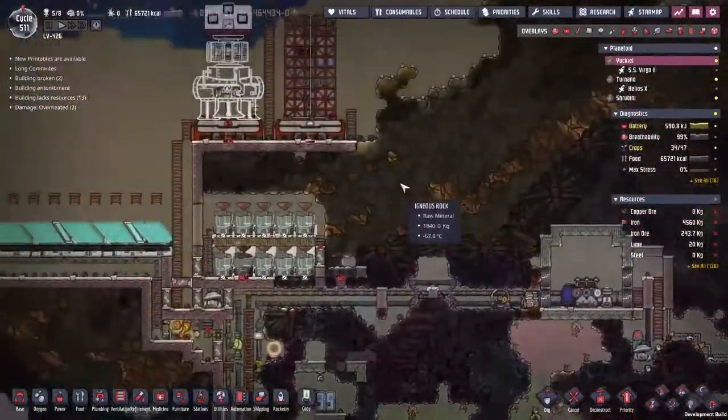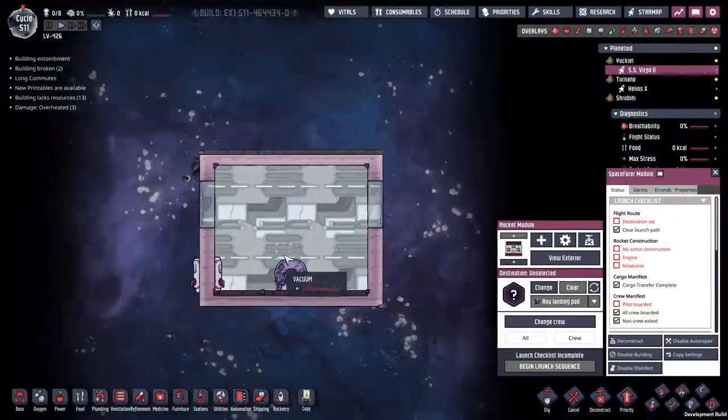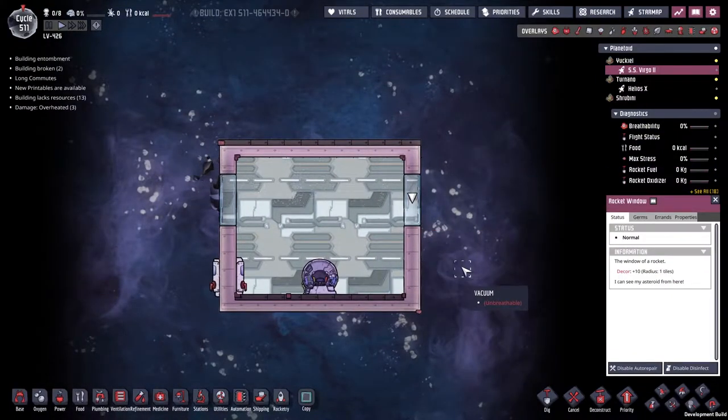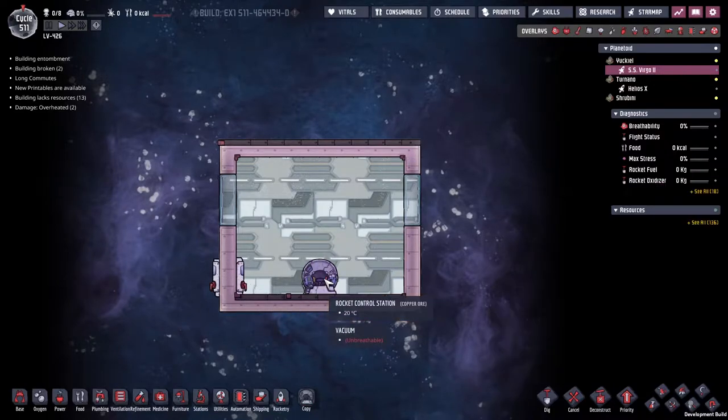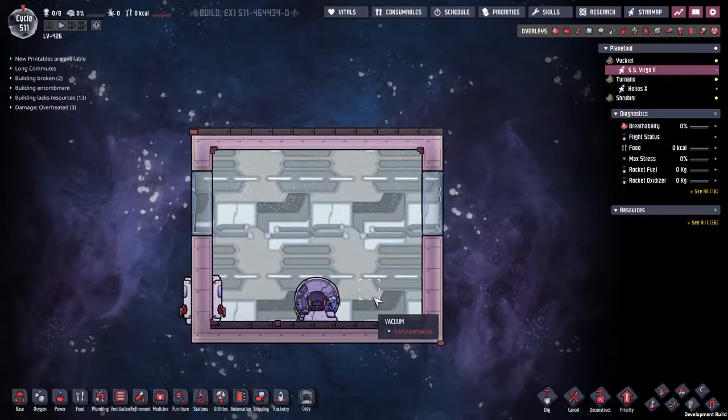It's been built — we've got a new rocket, the Virgo 2. Are people going to be able to get in there? New interior. Look — it's huge! There's a diamond window still outside. I love it. Rocket control station. What are we going to do with all this space?